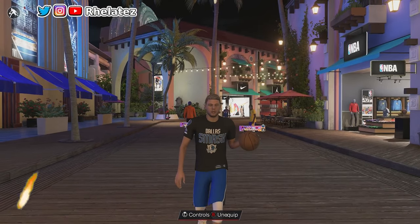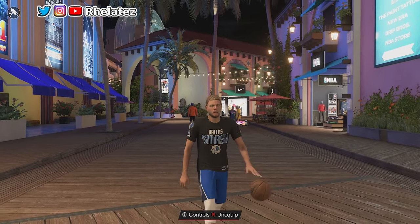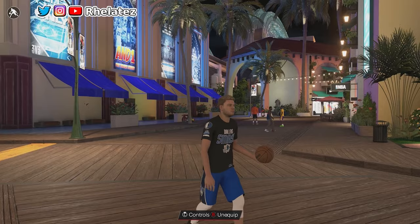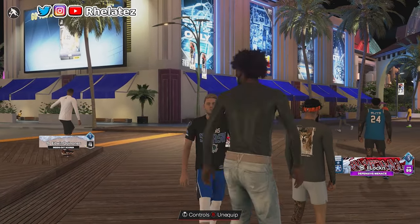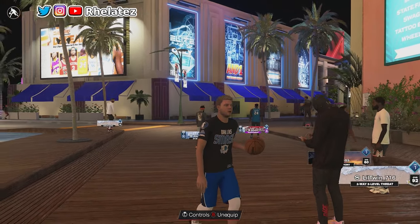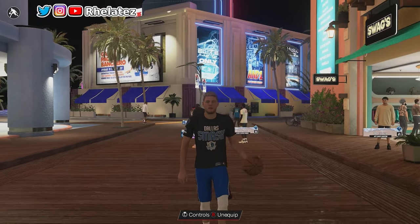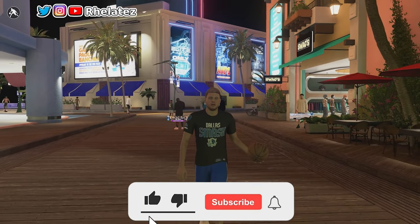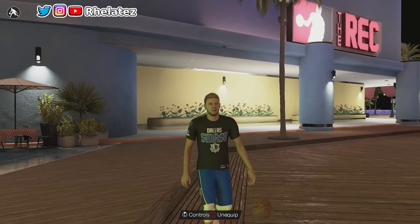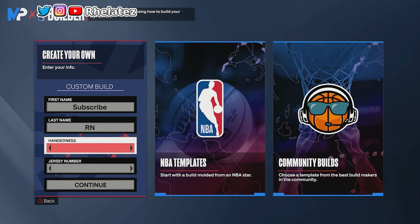What's up YouTube, it's your boy Relates Back with another video. Today I got the best build of Season 6 — I don't care what no one says. This build I made is something you ain't never seen before. I wanted a crazy point guard build that could shoot, dribble, and post score. So as you can see, we got Luca right here. If you're new to the channel, hit the subscribe button, turn on post notifications, and don't forget to leave a comment. But without further ado, let's get to the video.